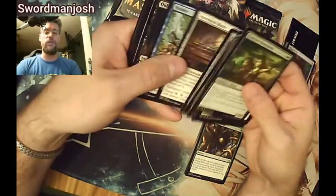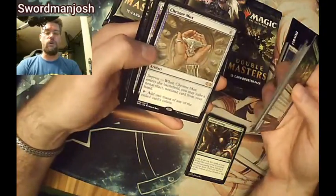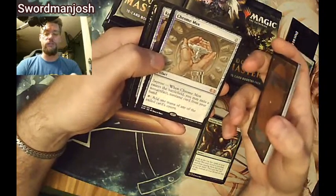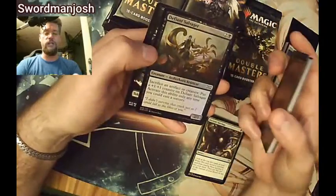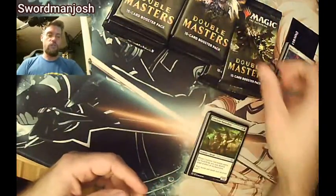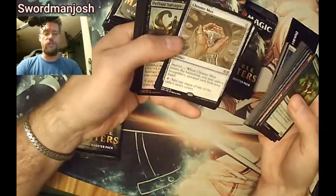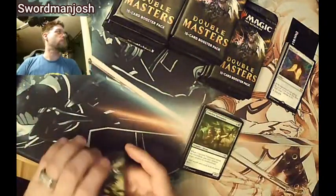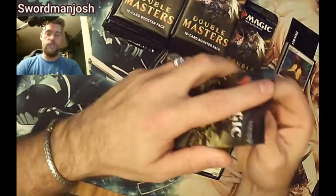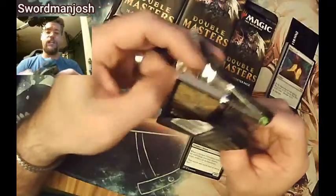Except for a Force of Will, of course. Oubliette, Cogwork, Chromancer Mox — this is an amazing box. Kuldotha Forgemaster, a Braid, Defiant Salvager. Chromancer Mox is the Exile one. Three packs in, two mythics — and both of them are good mythics. That's pretty good.